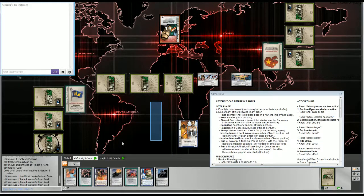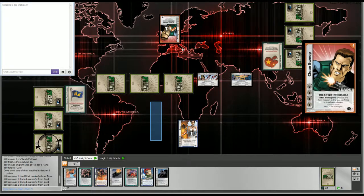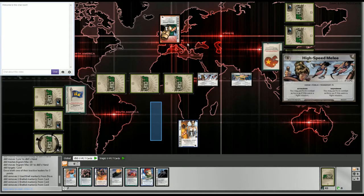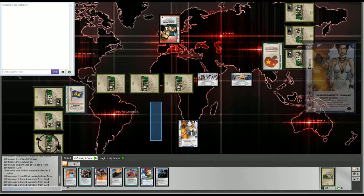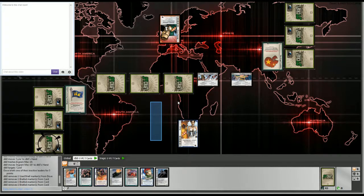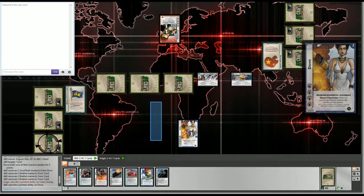Your character has an intel transport action, usable once per turn. To use it, right-click your character and select 'Use Text Ability' — that places a marker showing it's been used. Alternatively, just double-click an agent to trigger their default text ability. If you try to use it again the game will ask if you want to bypass the restriction.